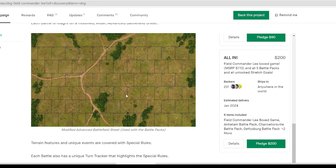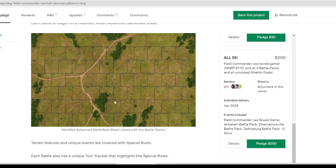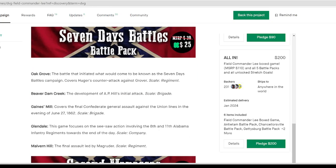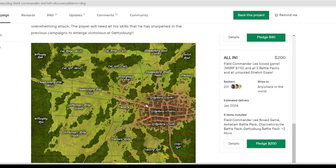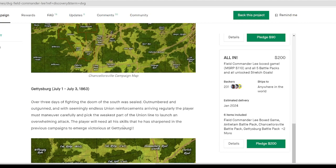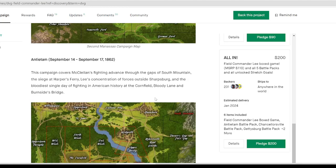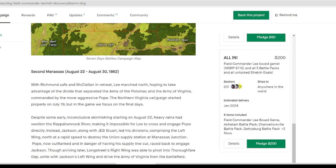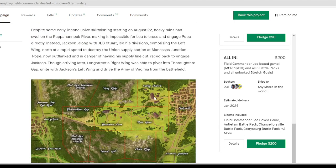I'm not sure how the tactical map is going to work. It says 'used with battle packs' and the battle packs are supposed to be a lunchtime thing. I'm at a loss as to how those mechanics are going to work. This looks like a battle map where you'd put your troops into each of these slots. It says 'campaign' so maybe this is a campaign map — it looks like Chancellorsville. These are the battles themselves, but these don't look like campaigns to me. I have no clue — I'm going into this blind.